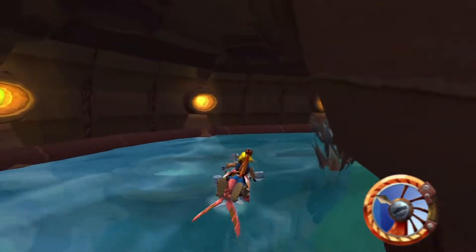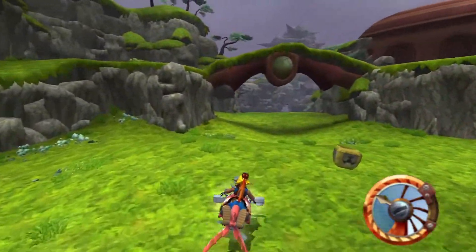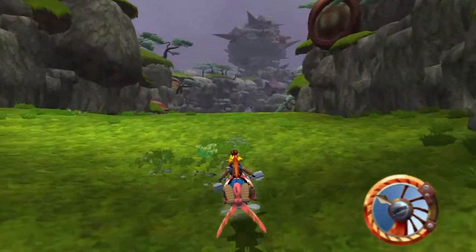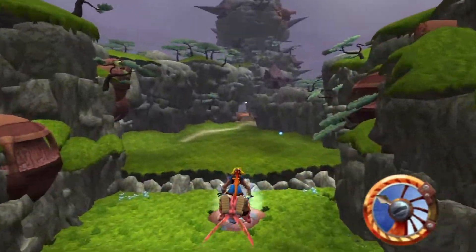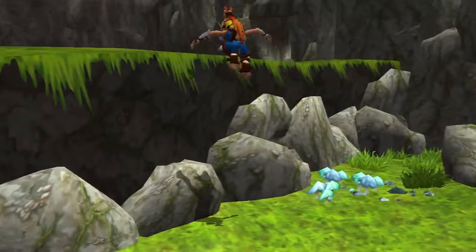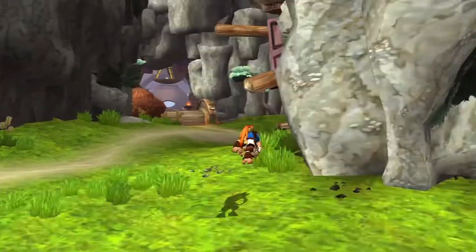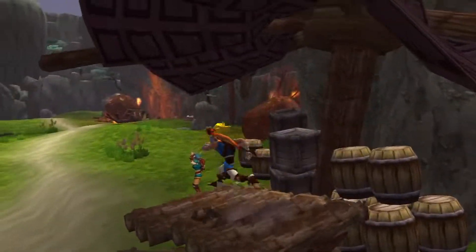We're at 241 orbs and still missing a bunch of things. This area is definitely going to be wrapped up in the next episode. Let's exit, return to the geologist, and collect our power cell — then I think we're going to be completed with this episode.